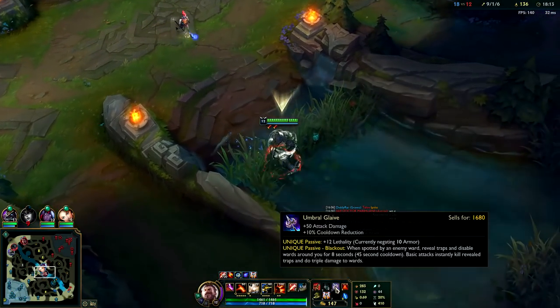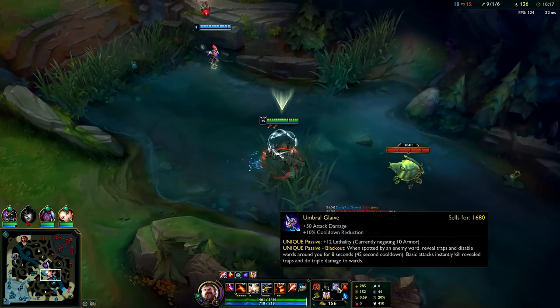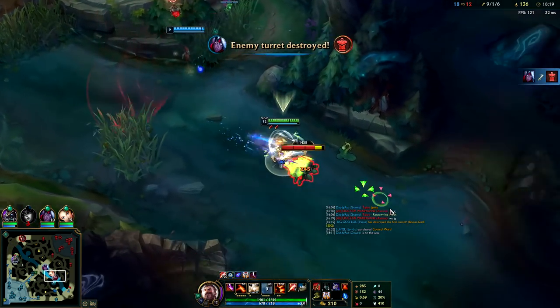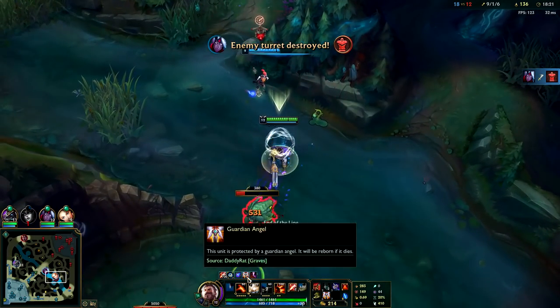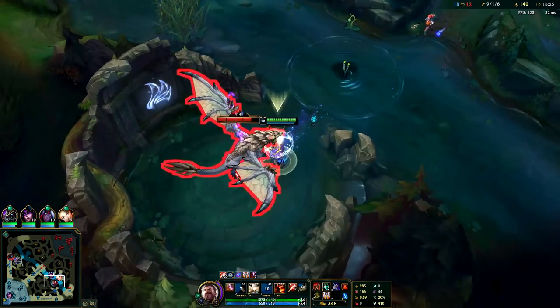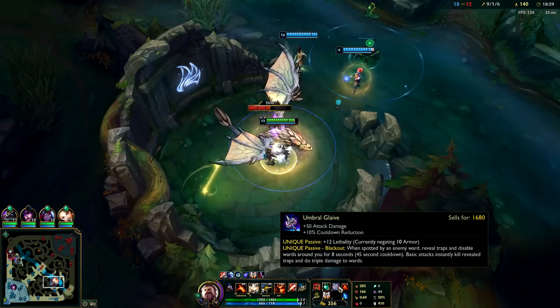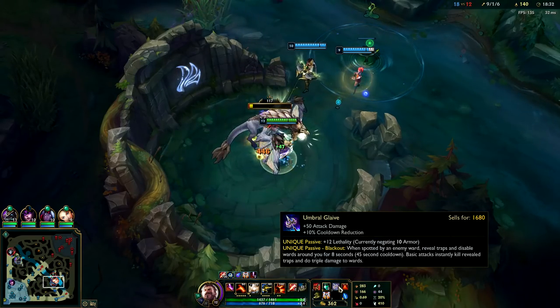Let's go get Umbral Glaive. We're going to get some value out of this — roam around the map and whenever it spots a ward, kill it instantly.